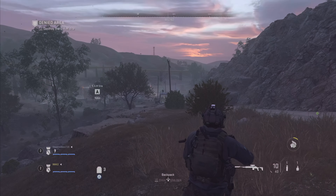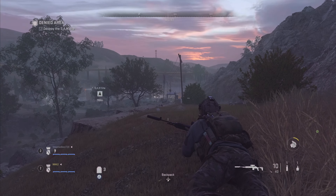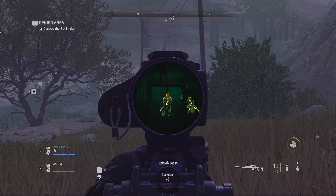Copy. Going dark! Dropped him! That wasn't terrible. Let's not get too excited — we're just getting started here. There's eight AQ troops stationed all over the compound. Stay sharp. Take any ammo or supplies you can find from that shack. You'll need them. Copy!